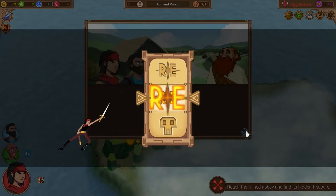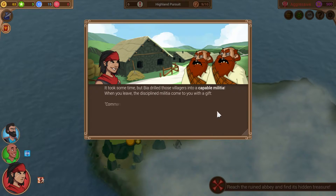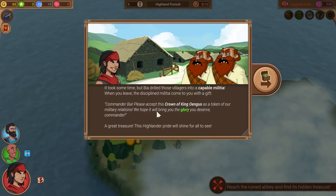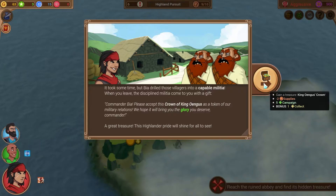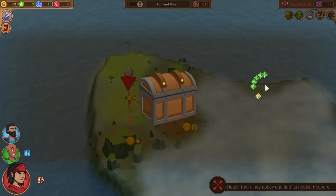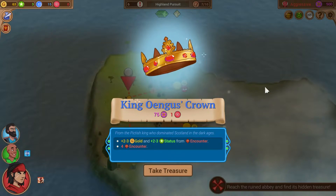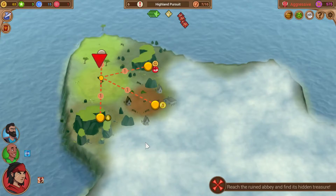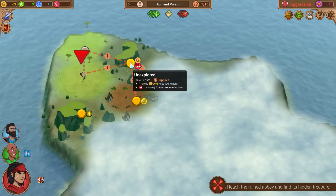You can see our tool here — we could have used this to guarantee a success. It took some time, but Bia drilled those villagers into a capable militia. When you leave, the disciplined militia come to you with a gift — the Crown of King Angus — as a token of military relations. Extra gold and status from encounter tokens, and four encounter tokens. This is a really good treasure. We are going to get into a lot of encounters; we are very aggressive people. Speaking of that, let's go be aggressive.